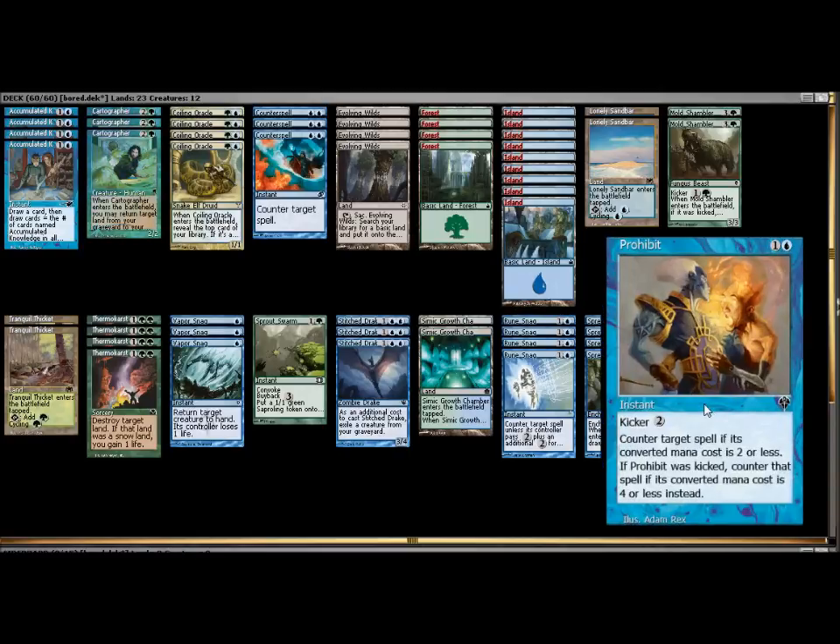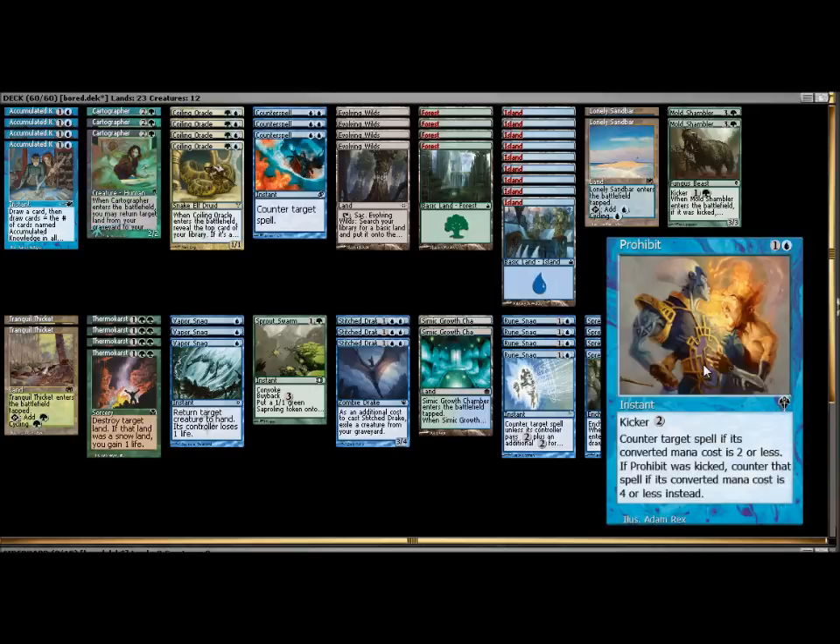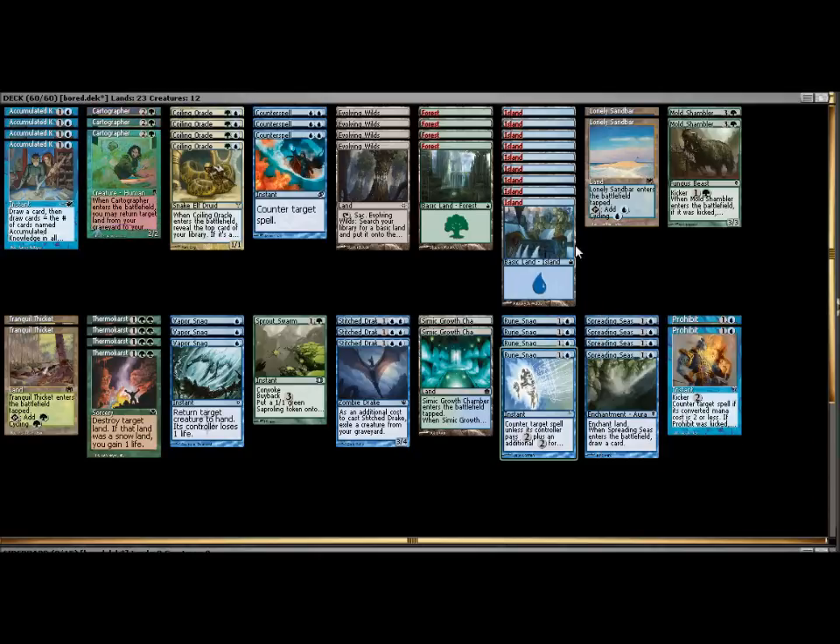I also brought in two copies of Prohibit. I think this is a great card — you hit a lot of stuff with it. A lot of the most powerful spells you'll find in Pauper are in the two-cost range. When you pay that kicker cost, you're going to be able to hit probably 90% of the spells you'll run into in Pauper — most will be four mana or below in casting cost.